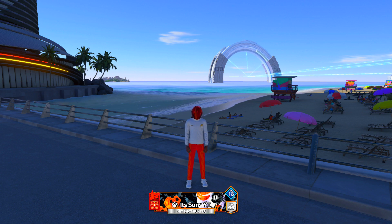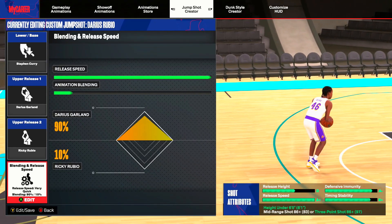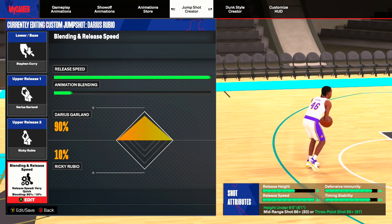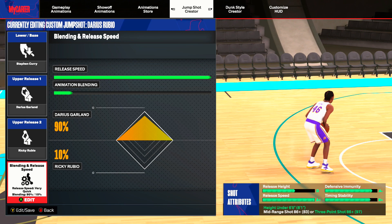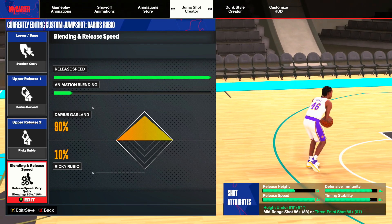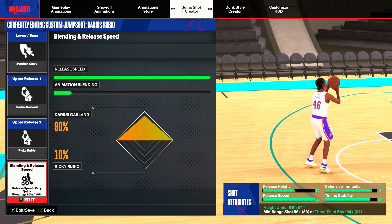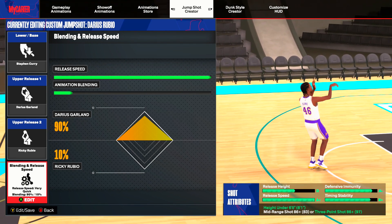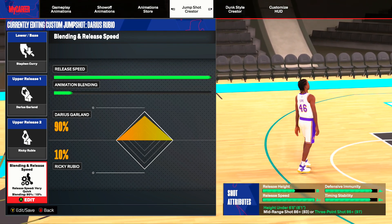In this gameplay you're gonna watch, you'll be able to tell it's probably not a good idea, especially with all the centers and the back-downs and the post scorers that go to the 1v1 event. I'm gonna give you the jump shot before the gameplay. The jump shot I was using is actually a custom jump shot with Darius Garland and Ricky Rubio as the two releases — I really think those are good releases. Stephen Curry is the base, and with that base it's a very fast jump shot I'm able to shoot from anywhere.